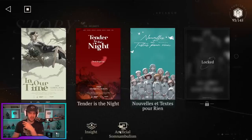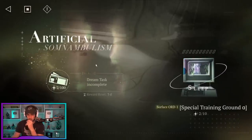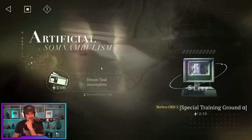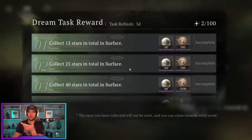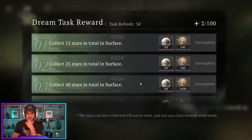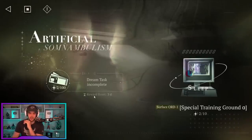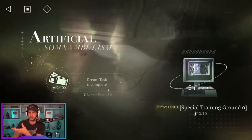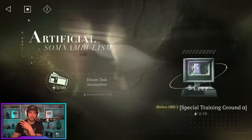The other thing you unlock along the way is your insights and various other features. One that gives bonus resources is the Artificial Somnambulism — I'll just call it SOM. You can see the rewards reset in three days. This is like a progression mode — if you've played Honkai: Star Rail, think Memory of Chaos or Hall of Memories. You're going to get extra currencies you can use to purchase stuff in the shop. So pushing campaign to unlock this, especially since global should launch similarly, gives you a timer to work with. Pushing that content and all the time-limited stuff as fast as possible is going to be really nice for your account progression.